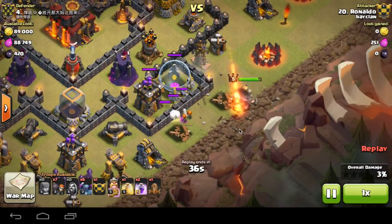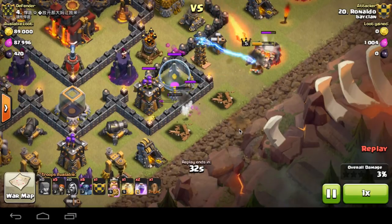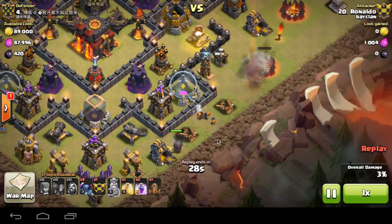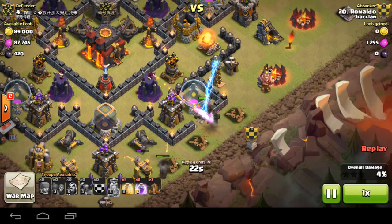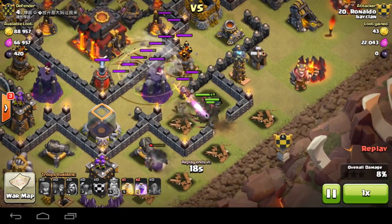Now here come the Wall Breakers. More Wall Breakers. So close through that first wall, but he puts down a few more. He puts down the rest of them and bang, through that first wall. The King dies, he didn't do nothing. And then we go down to 7 Peckers — this guy doesn't know what he's doing.